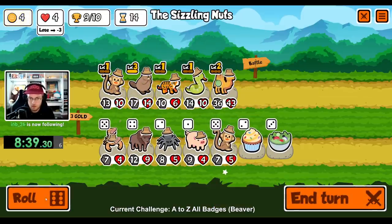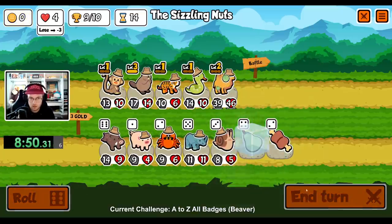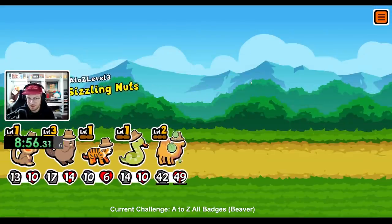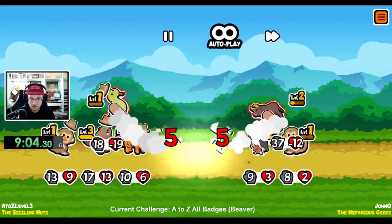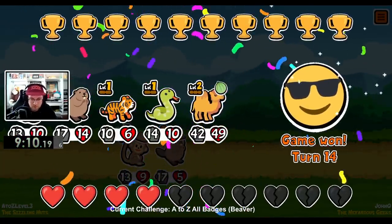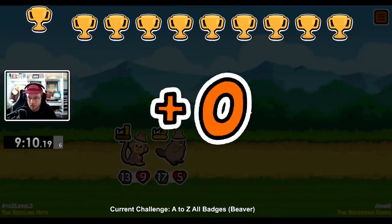Now, you know what, I'll give you a cupcake. I'll roll, why not? Let's see. This beaver isn't really doing anything. Let's snipe some good stuff. And there it is. Nice. The beaver helped out — he got the killing blow. So that's all that matters.